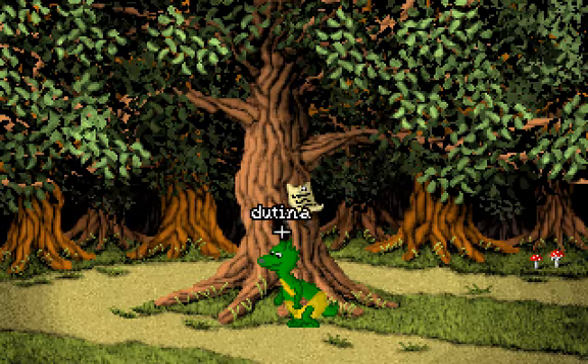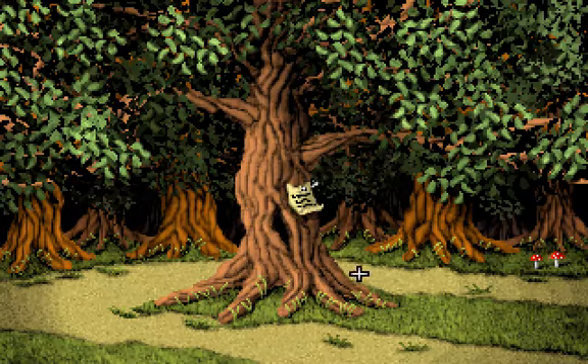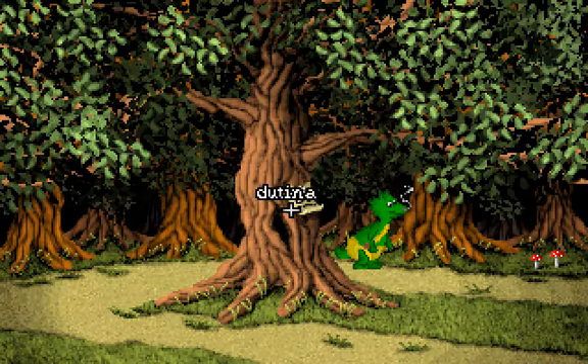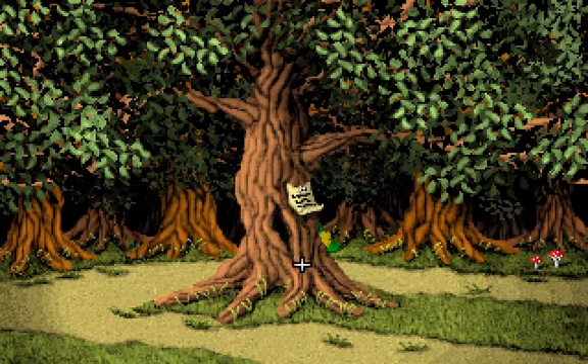If you click the right mouse button on this dutina... apparently he just walks behind the tree. It's a logical thing to do. I tried to do something with the dutina and he walks behind the tree. Besides interacting with stuff, the right mouse button is also used to walk off the screen. From this screen we can go in two directions — we can go to the left, 'na mutinu,' or we can go to the right, 'horny cesto.' So let's go to the horny cesto.